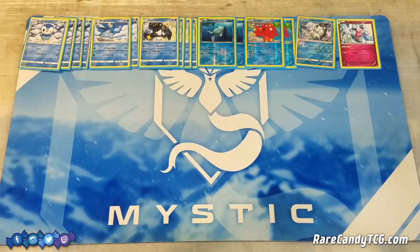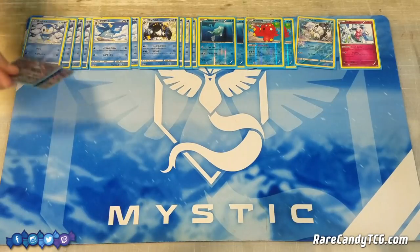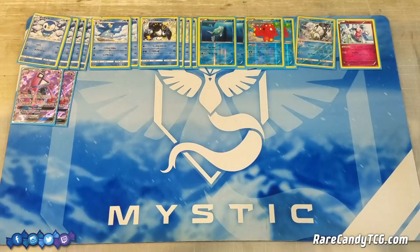To round out the Pokemon line, we have two copies of Tapu Lele GX for that Wonder Tag ability, which lets you search out Supporters out of your deck. Pretty straightforward card that you're probably familiar with.